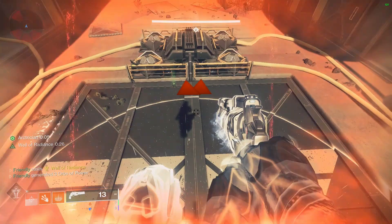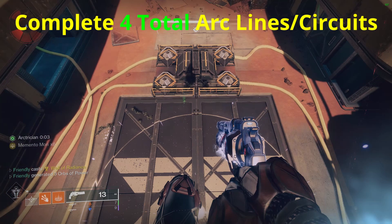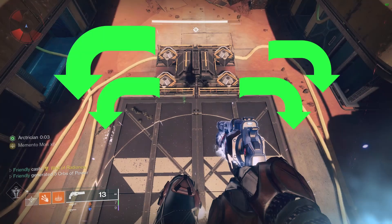First encounter. Right away you'll notice four yellow lines in the center — there are four separate circuits. You must complete four arc circuits using the mechanic we just discussed. So start off by just following each yellow cable from one end to the other and find each yellow cable starter box.